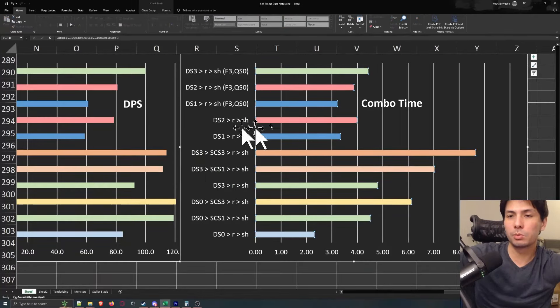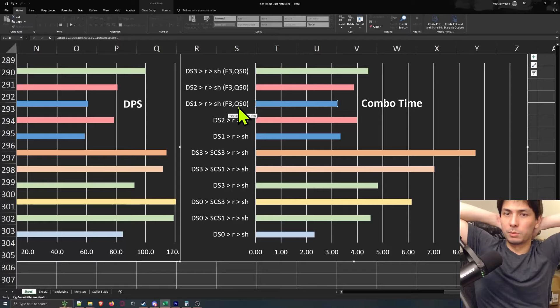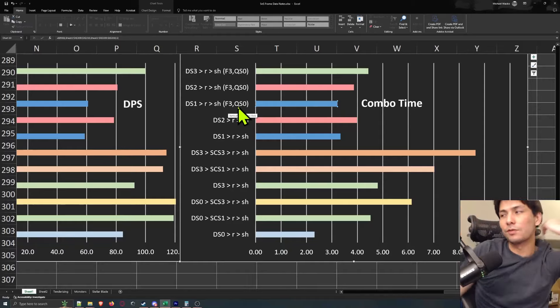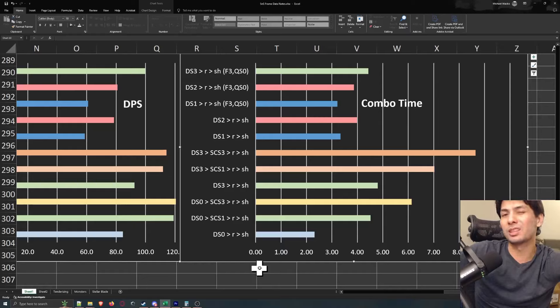Let's talk about these bars up here — these are just variations on the draw slash. The two dark blue bars are draw slash one: the first is draw slash one with focus zero, and the second is draw slash one with focus three and quick sheath level zero. By the way, quick sheath saves you about 12 frames — one sixth of a second — and it's not that significant. You're going to be hard pressed to fit quick sheath into progression gear sets; it's really only viable on a fatalist or endgame set, and the benefits aren't great for Greatsword.